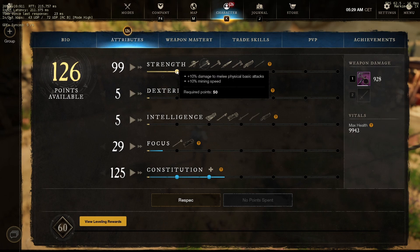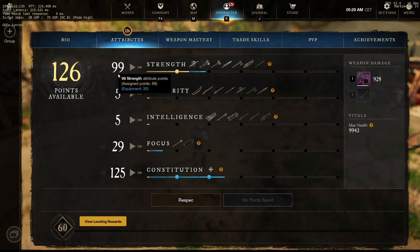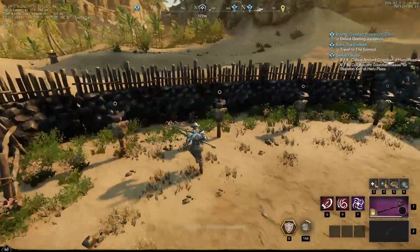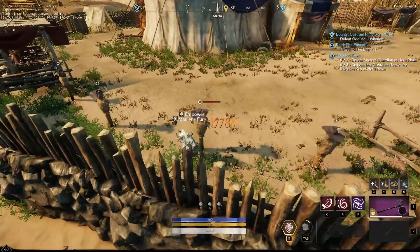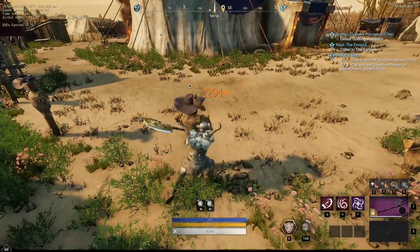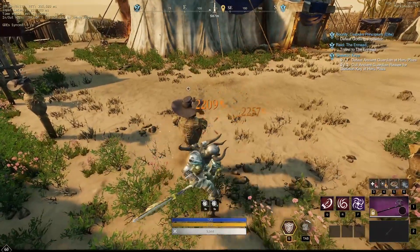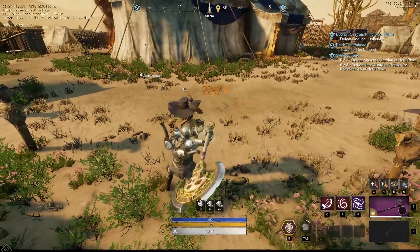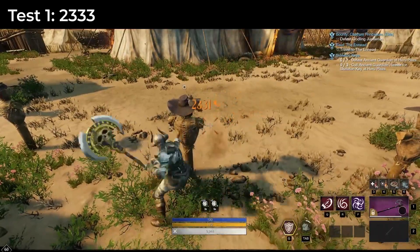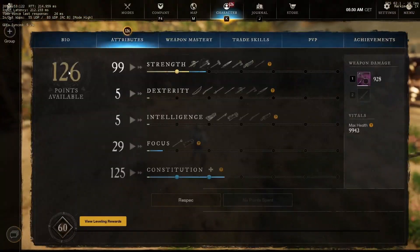Now that we've tested the first threshold, let's go and test the slash damage increase. I've specced 99 points into strength. Let's go test our damage and see how much it increases. Our max damage is 2247.